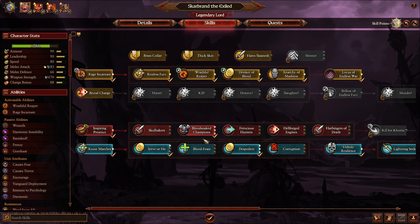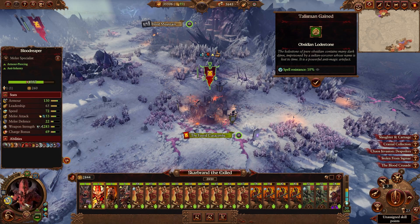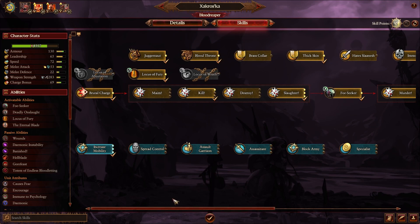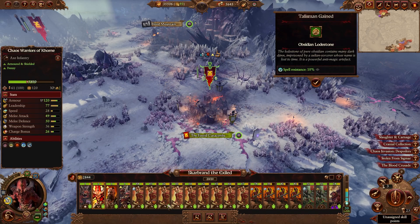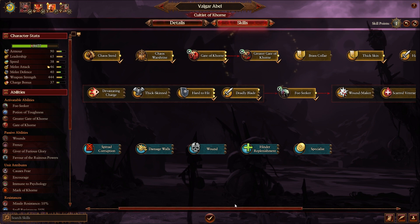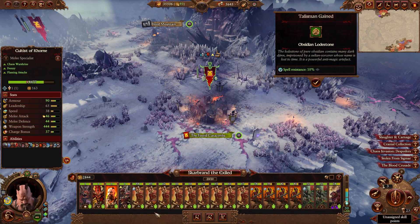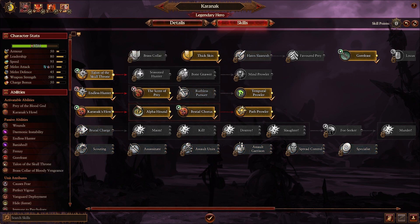So we're going to get this, and now that we've gotten that we're going to start running down this skill line. We'll have to get that because we are going to go up against Dark Elves, and they'll probably be able to porcupine us pretty easily. This guy will get the Greater Grade of Corn and then continue down this line. For Karanak — Gorefeast — let's get Perfect Vigor and that.